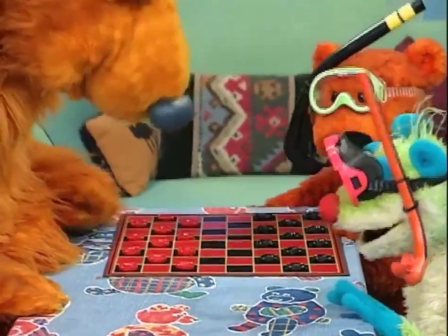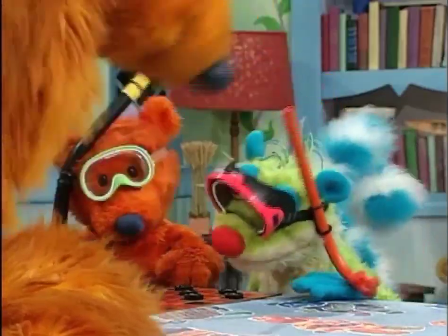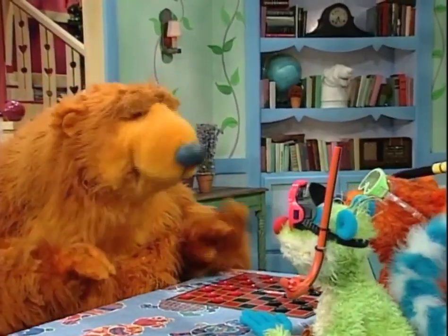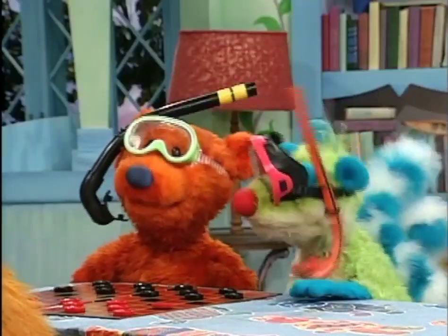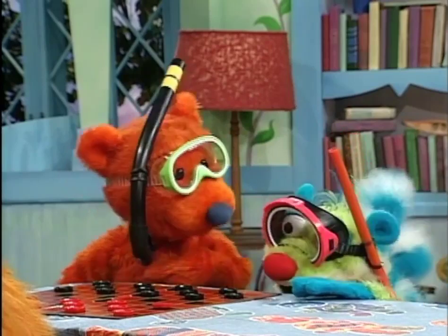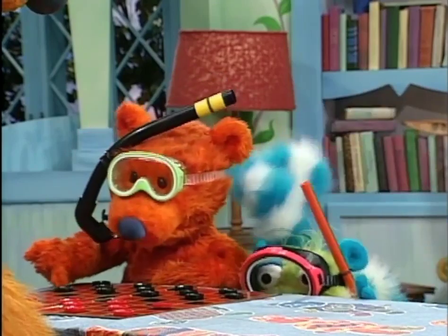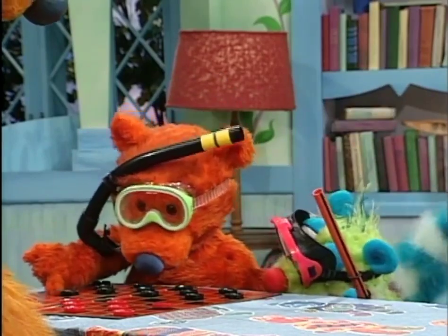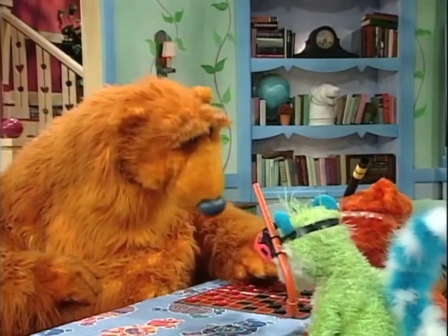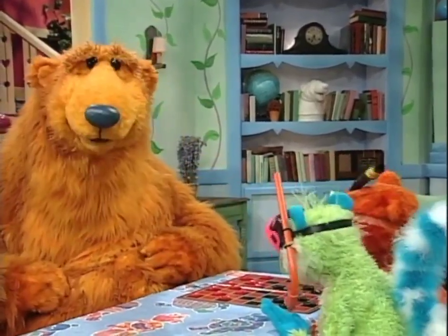Okay. Do you want to be red or black? Usually I'm the black. Black. Okay, Treelo. Now, pay attention, because checkers can be kind of tricky. You're right about that, Bear. Checkers is a pretty tricky game. Now, look, Treelo — you always move your checkers on a diagonal like this. See? Right. Okay. Let's see. I'll move this one. There. That is a good move, I think.